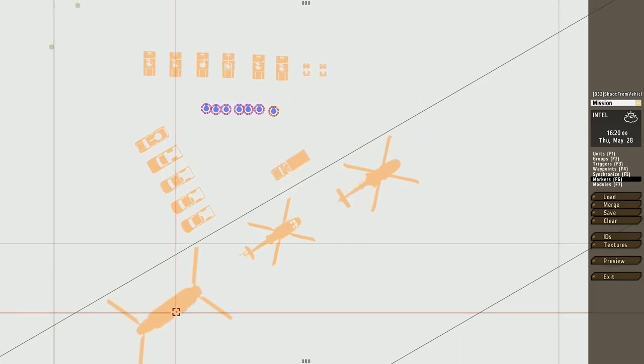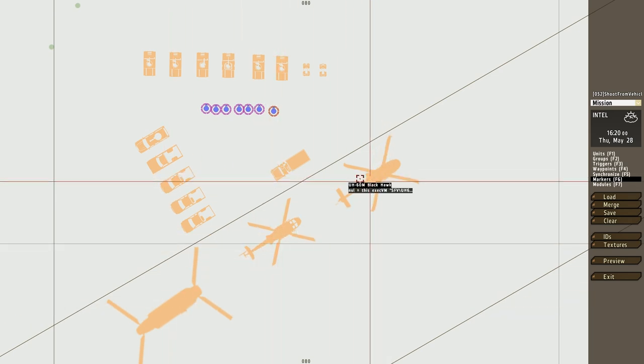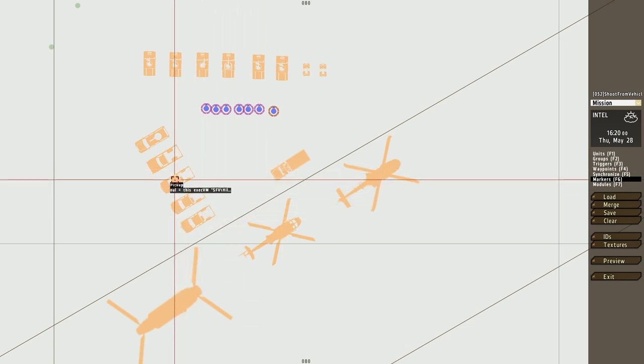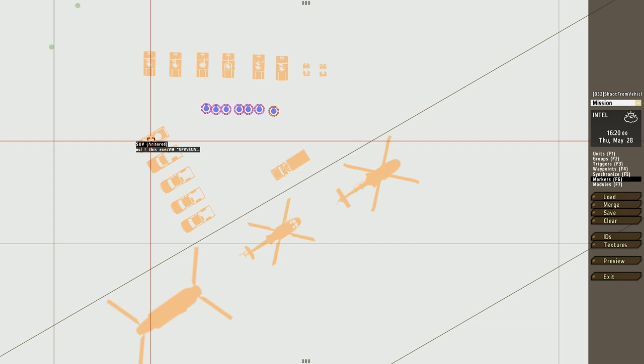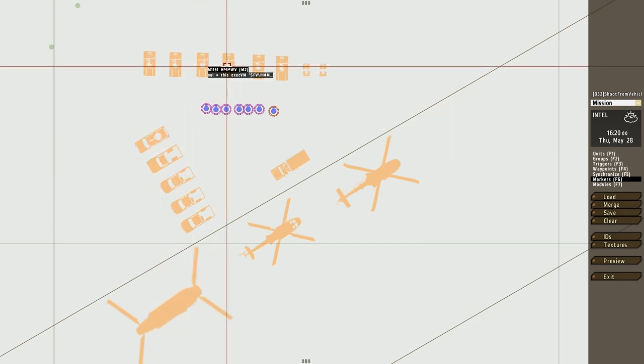Taking a look at the provided example mission that comes with the download, we can see all the vehicles that have functionality with the script. The script functions for the CH-49, the UH-1 Venom, the UH-60 Blackhawk, five trucks, as well as all the Humvees and the two ATVs.